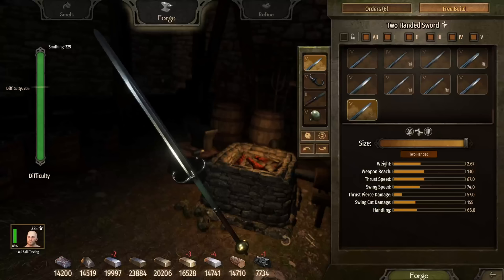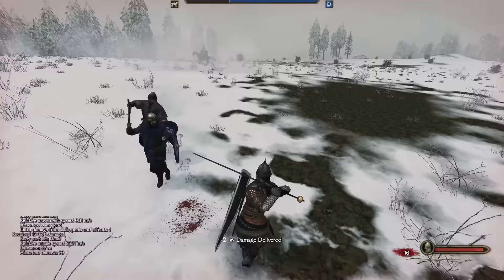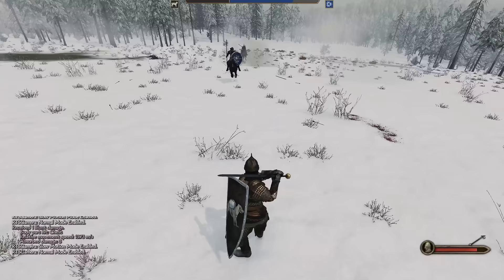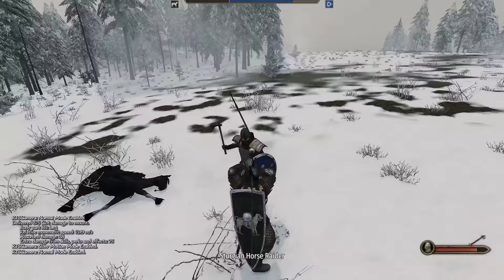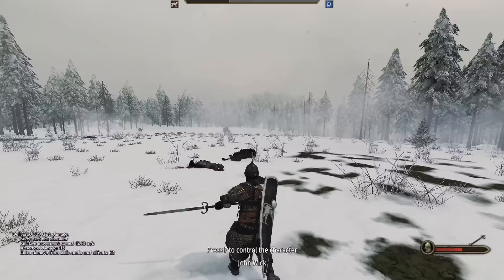This two-handed sword is huge. At 130 length and 155 swing cut damage, even a scratch from this weapon would prove fatal. Fighting head-to-head will require some finesse, as the swing is slow and telegraphed, making for an easy block. But once the guard is passed, it's lights out. We can easily one-shot any charging horse and its heavily armored rider. Jump shots are even easier with it. Wielding this weapon is more than just stats — it makes you feel unstoppable.